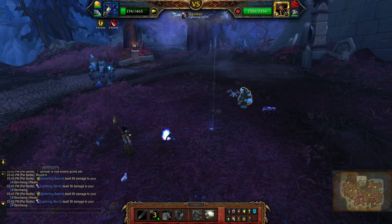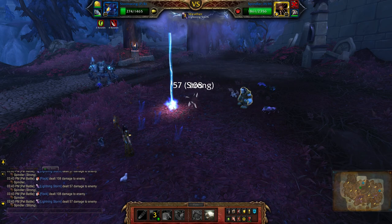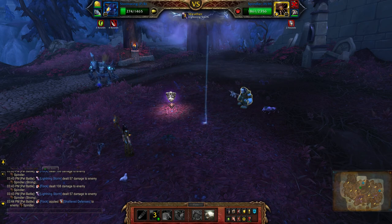Stormwing won't do a whole lot of damage to Spindler, but you're still getting in one turn earlier — essentially not wasting a turn.